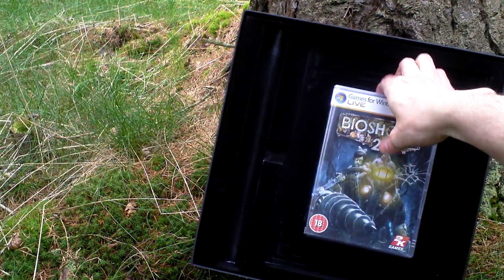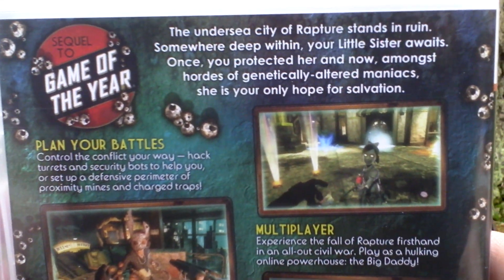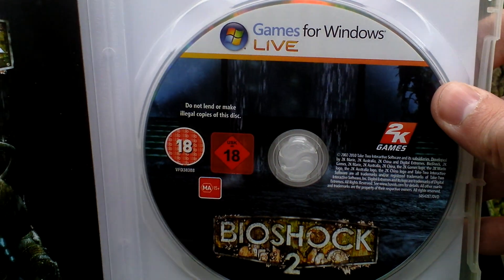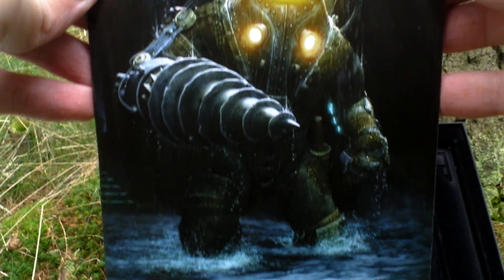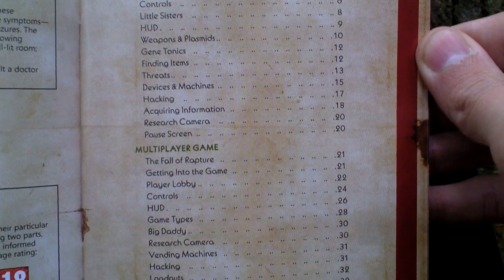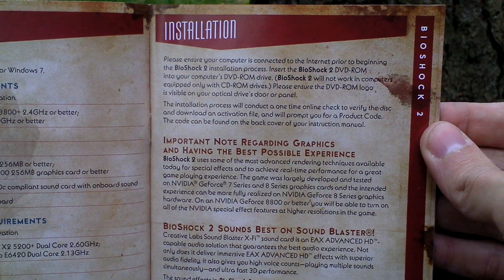And the last thing in the box is of course the game itself. It comes in a plastic DVD case. Let's turn the box around and see some pictures from the game and text about the game. Inside of course there is the game itself on a DVD and then there is a game manual with all of the basic info about the game. Take a look at the table of contents — about 40 pages, and what is nice is that it is colored inside. System requirements, installation of the game.